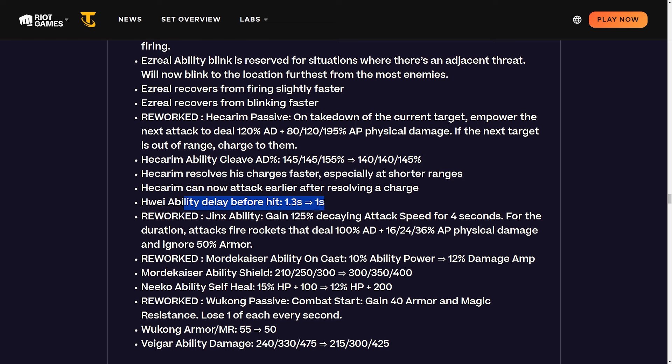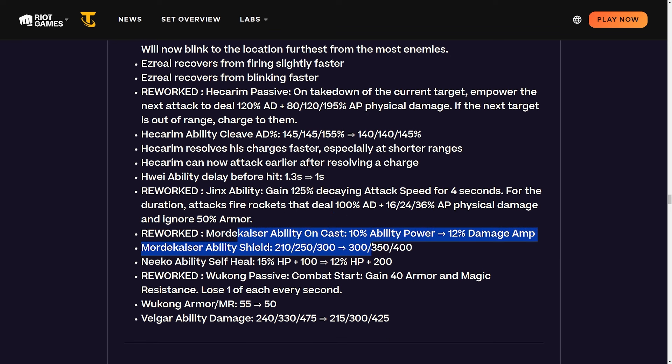Vex ability delay before target hit is changing from 1.3 seconds to 1 second - a pretty sizable buff. It feels like all blaster champions take forever to actually deal damage. Reworking Jinx's ability: gain 125 decaying attack speed for four seconds, and for the duration attacks fire rockets dealing 100 AD and AP physical damage, ignoring 50% armor. So you don't need to build Last Whisper on her anymore - maybe double rageblade, Guinsoo's, or a Runaan's build could work.